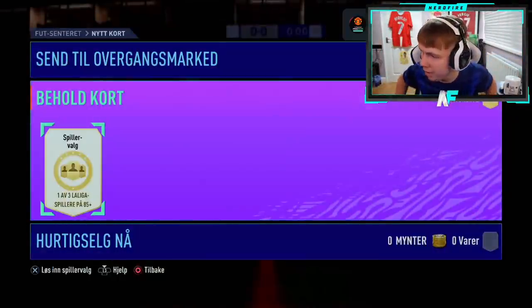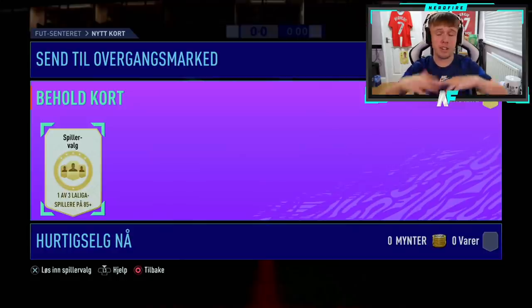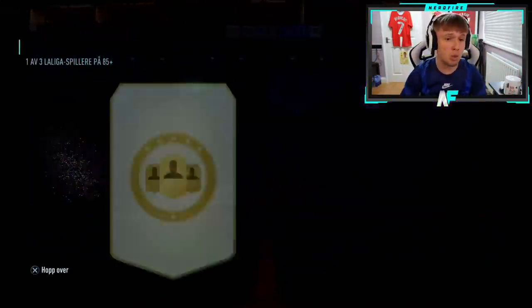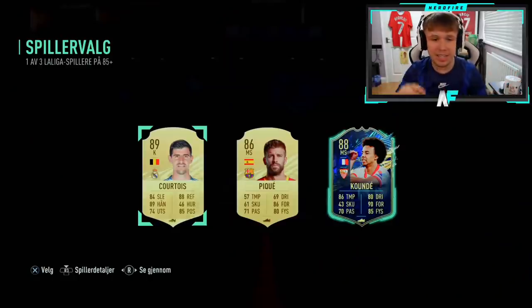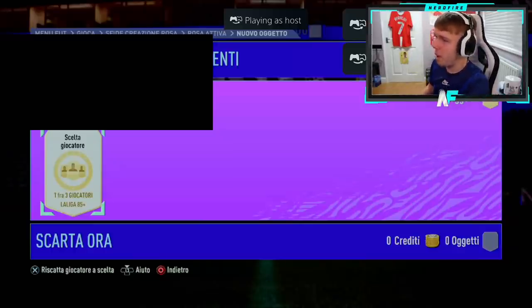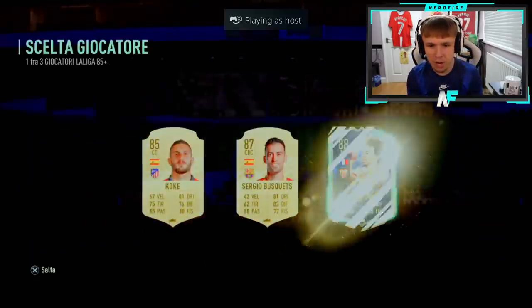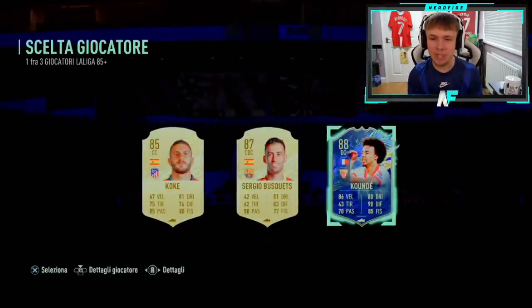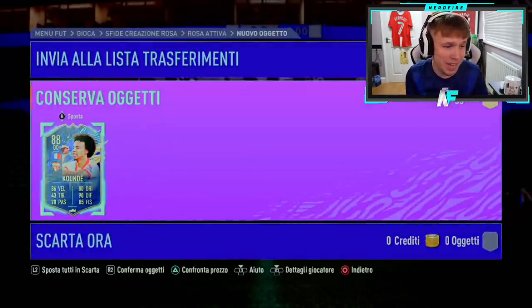Shout out to my man Rohith, number nine — big content day today, Icon Swaps and an Icon pack as well. Blue — Koundé, dubs. It's a six centre-back, 86 pace, 90 defending, 85 physical. That is dubs. Mr. Benzema, number 10 — imagine a Benzema. Blue — how many times is Koundé going to come up? He's literally been in nearly every single one. It's mental, but it is still sick. He's a solid centre-back.